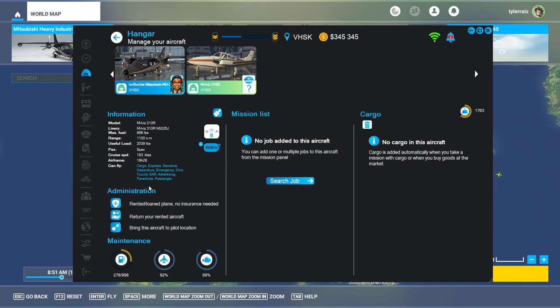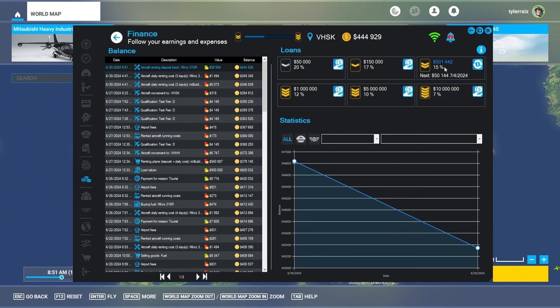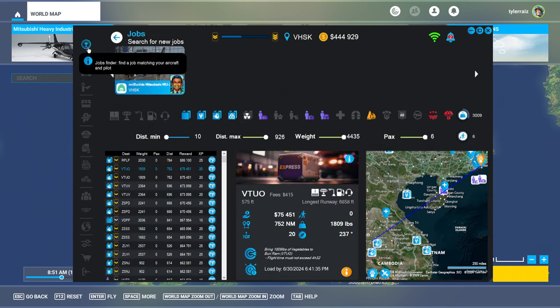But first things first, I am going to return my rented aircraft. The deposit was nearly $100,000, so we're at $444,000. And if you recall, the loan that I took was $500,000. So if we could get up to $500,000, I could repay the loan before I have to give that $50,000, which would be a good idea. I have this flight here to Thailand — VTUO — that's 752 nautical miles and will pay $75,000, so that will cover it.